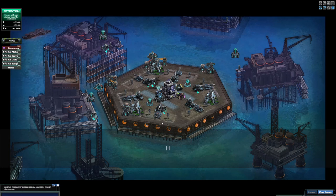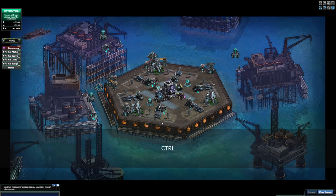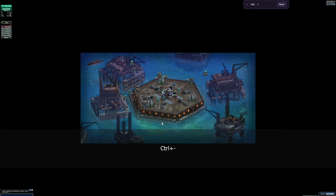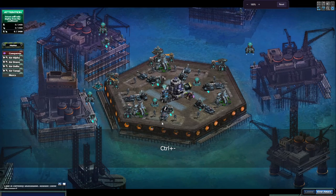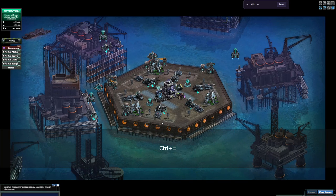You'll see something pop up — see that little indicator? That's what I'm pushing on my keyboard. If I hold down Control and then hold down the minus button, I can zoom out. And then to zoom back in you push the plus button — the plus/equals button. I like mine to be roughly about 90%.